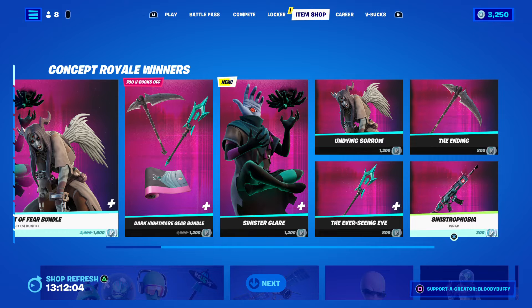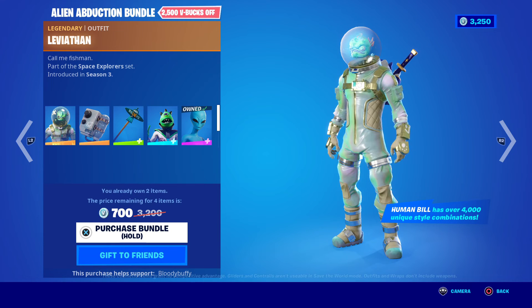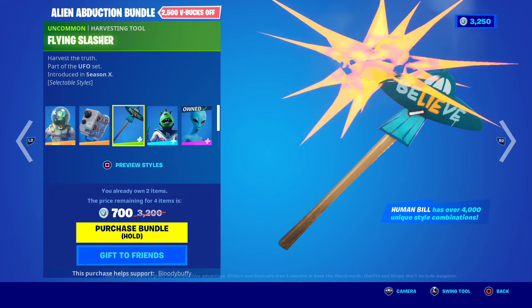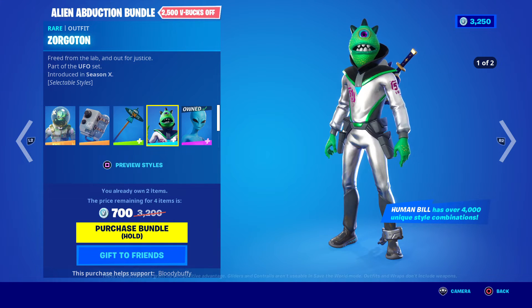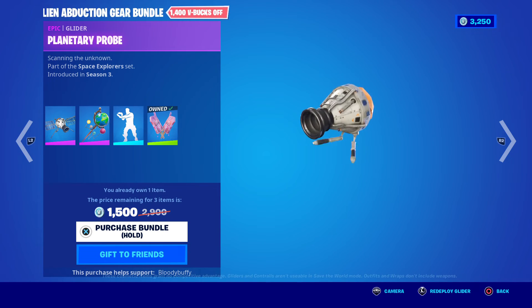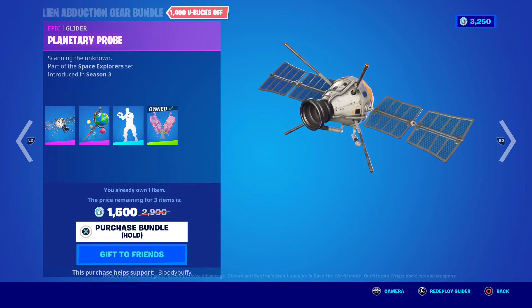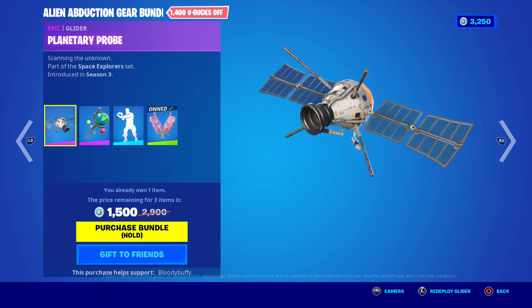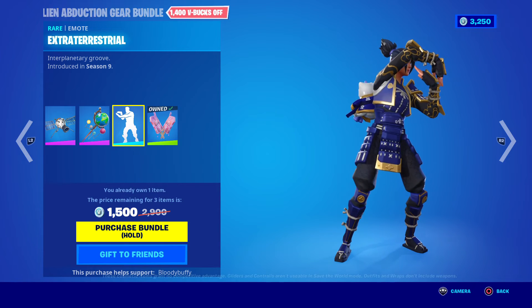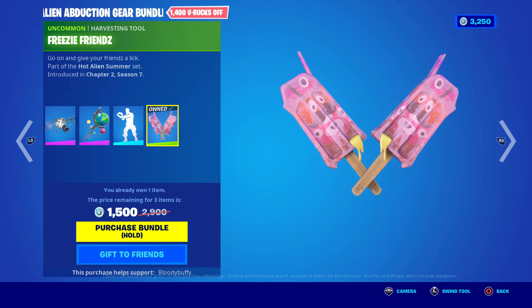So they're 1200 each, and 800 and 300. Then we have the Alien Abduction bundle — is this new? No, it's back after 40 days. You get Leviathan, Fish Tank, the Flying Slasher, the Zorgatron, who has that style, and the Human Bill — that bundle is 2500. Then there's the Alien Abduction gear bundle, which is 2000, and you get the Planetary Probe, Global Axe, Extraterrestrial, and the Freezy Friends.